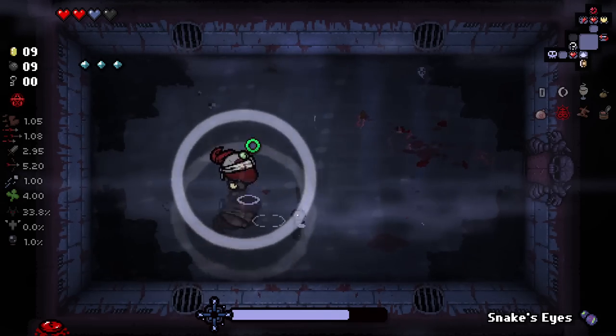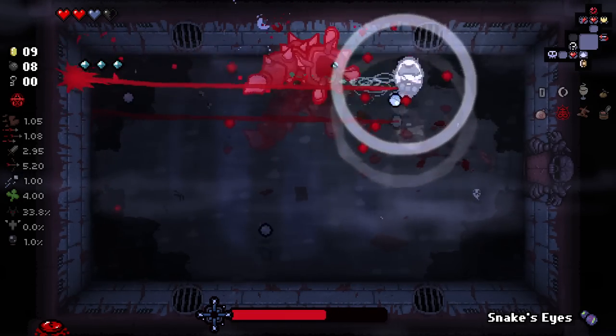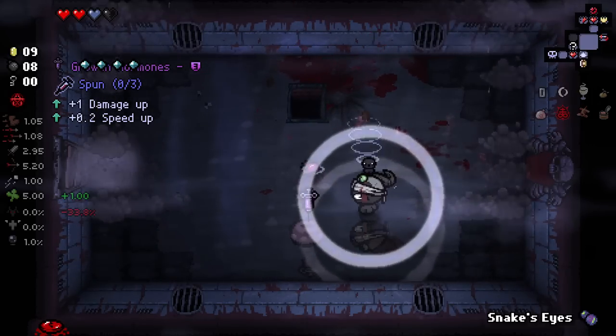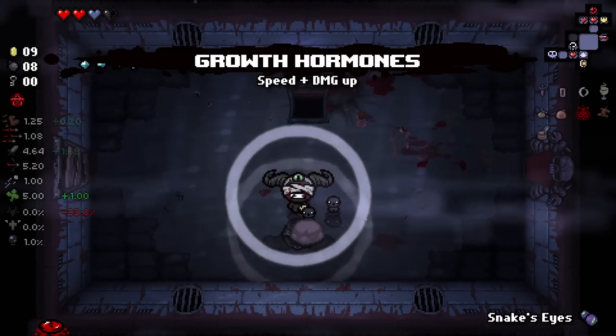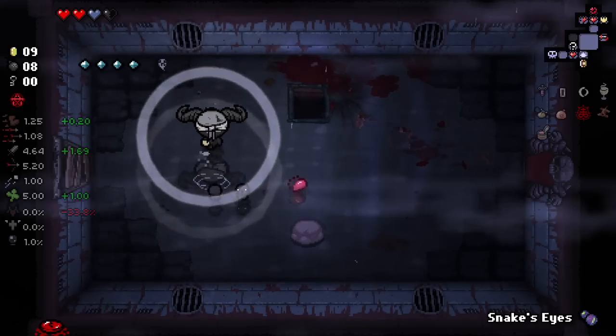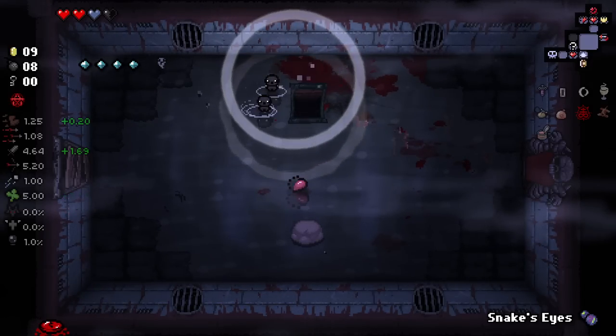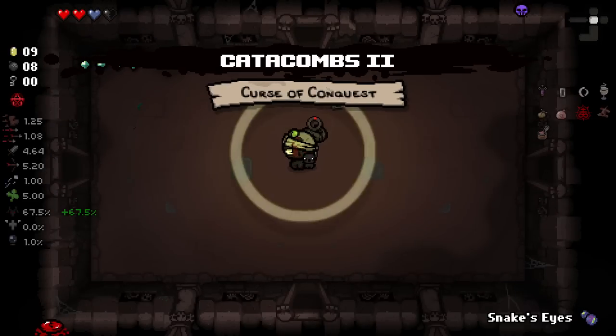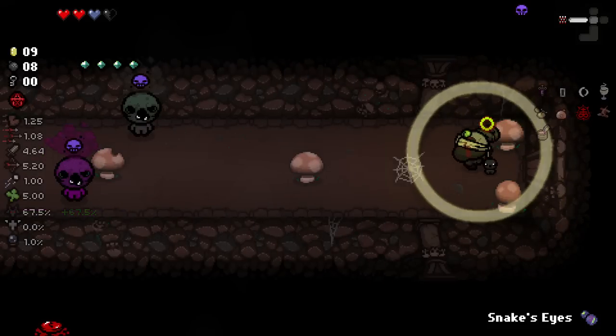He went straight into the water there — kind of annoying when he does that. He ate the bomb and he's dead. Hey, damage up — exactly what we needed here, very nice to see. I think we're just going to carry on. We're going for the Lamb this run, so let's just carry on. I kind of prefer going this way with modded characters because it's more unlocks to get — if we go to Mother or the Beast, we get fewer unlocks in one run.